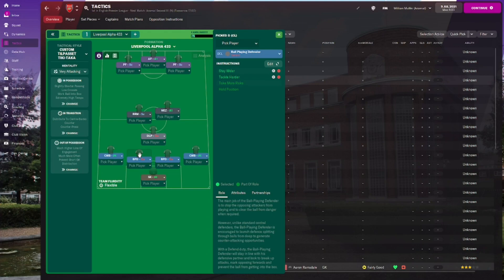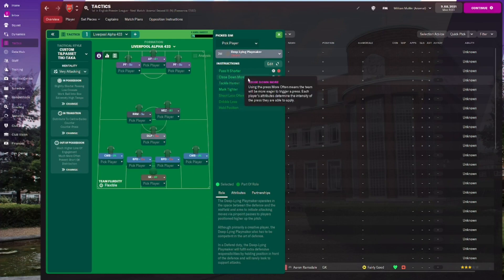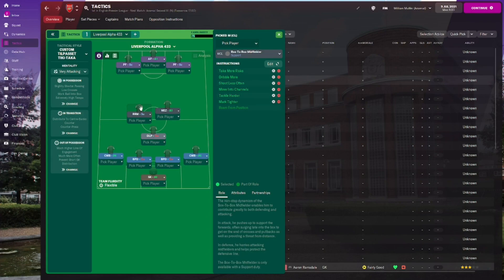The left wing back has take more risks and tackle harder. For those who don't know, the default instructions come with the role — I've only listed the ones I've added, so I won't be reading them all out. The two ball playing defenders are both set to defend with stay wider and tackle harder. The complete wing backs are on attack and the sweeper keeper is on attack.